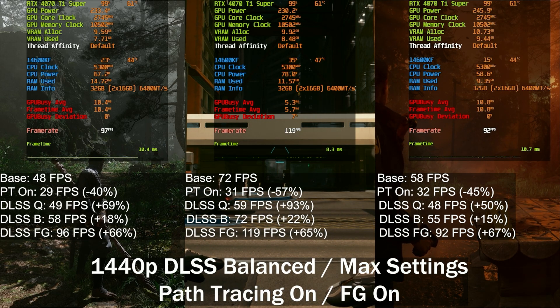If we enable frame generation, we see another 66% uplift in frame rate with BlackMyth Wukong, going from 58 to 96. With Cyberpunk, we see another 65% uplift going to 119 frames per second. Alan Wake 2 goes to 92 frames per second — a 67% increase. All three games boost the frame rate by pretty much the same: 65, 66, and 67%. In the end, we do see a much higher frame rate with Cyberpunk 2077, which also had the higher base frame rate, whereas BlackMyth Wukong is second highest in final frame rate with frame generation and DLSS balanced enabled.